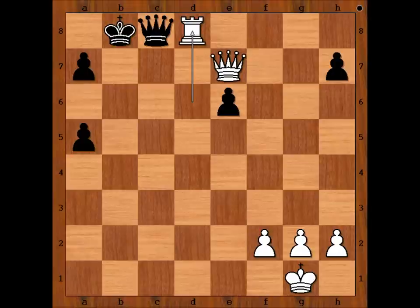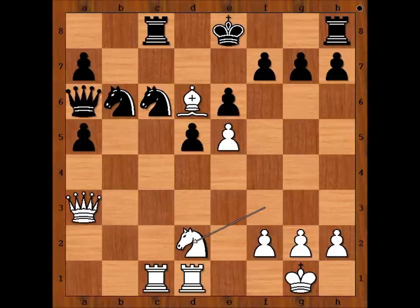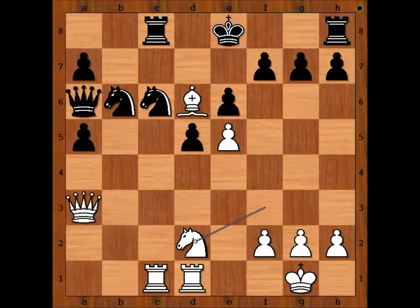Black resigned in view of the continuation: rook takes bishop, rook takes on d5 check, knight to d6, rook to c7, king takes rook, queen takes rook check, king to b8, rook takes knight on d6 — and how can black defend? Queen to c8. This game shows Tal's incredible desire to win, his self-confidence and courage. If you were three pawns down and your opponent offered a draw, would you take it? Many people would. That is all — I hope you enjoyed watching this video. Good luck with your king hunt.